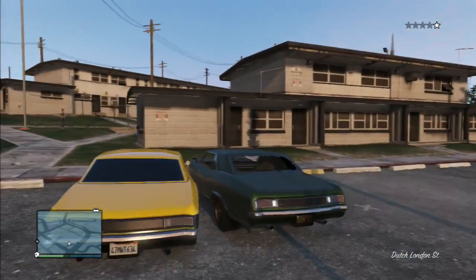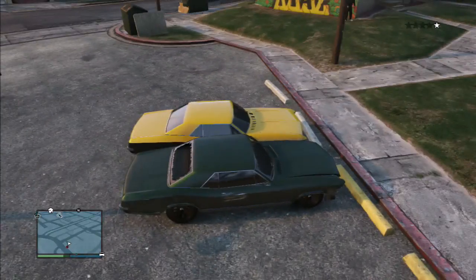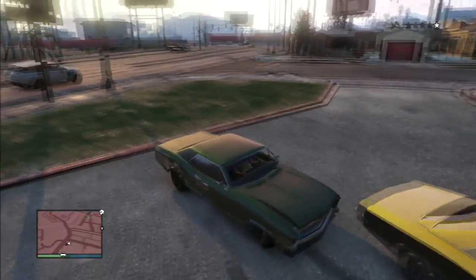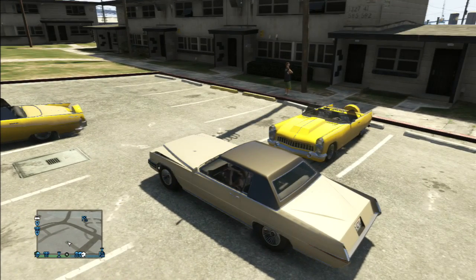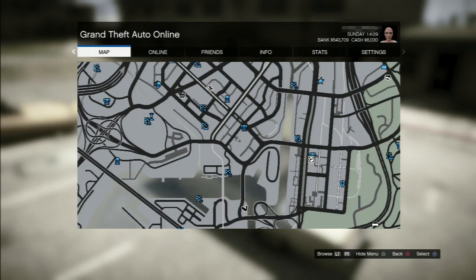In my first gang car video you could see that the best way to get a buccaneer to spawn is by driving a buccaneer. The best way to get a peyote to spawn is usually by driving a peyote. Well, that doesn't change much here.